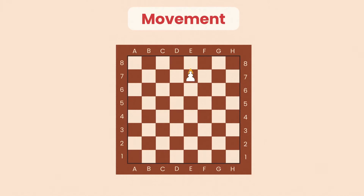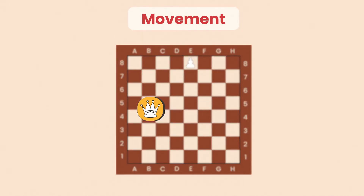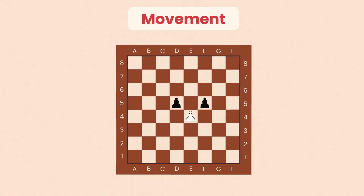If a pawn reaches the other side of the board, then that pawn gets promoted. The pawn is the only piece which captures in a different way as it moves. It attacks or captures one square diagonally in each direction.